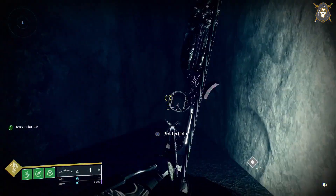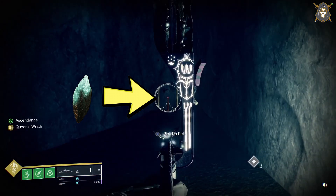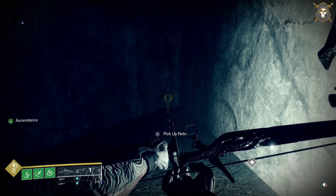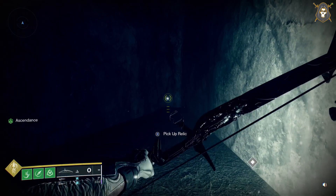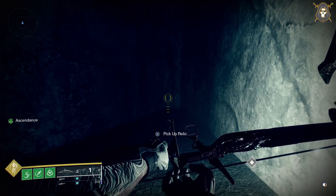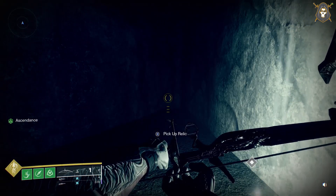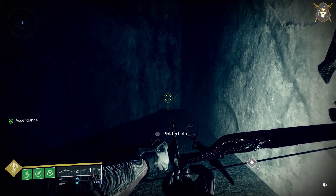Right here will be your egg right there. And that is where the two eggs and the bone of Hamakara are at, for the Keep of Honed Edges Ascendant Challenge Area. Thank you.